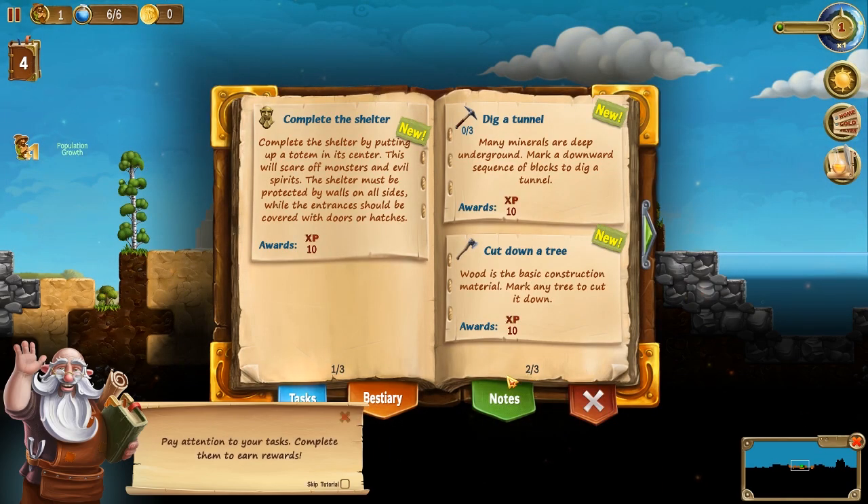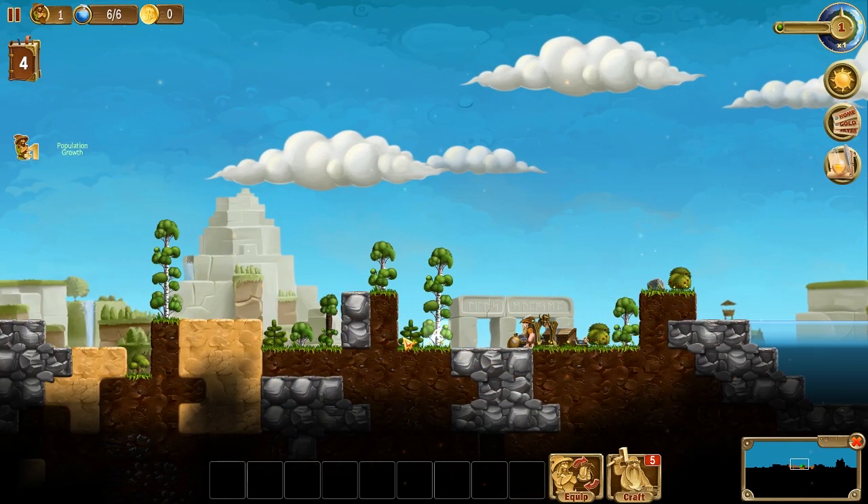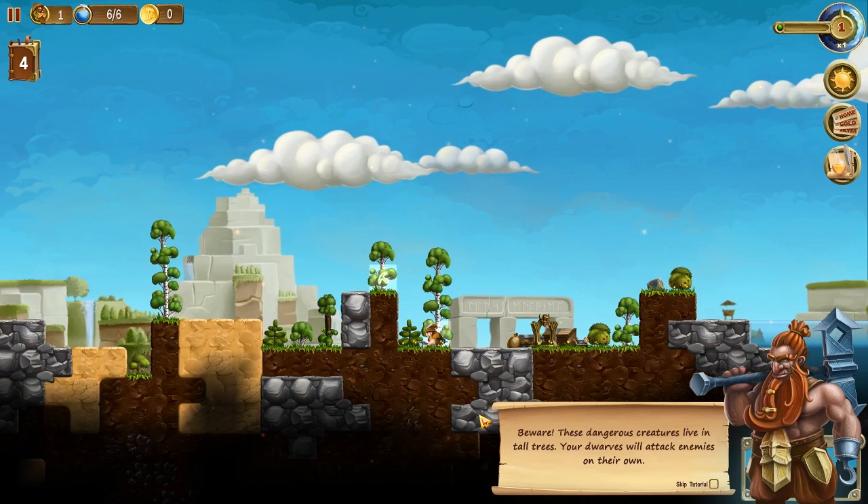Today we have a journal and we have some quests in here. Pay attention to your tasks, complete them to earn rewards. So this is the task — we have to dig tunnels, cut down trees, some pretty basic things to start with. Let's start with chopping down a few trees then, get some wood for us.